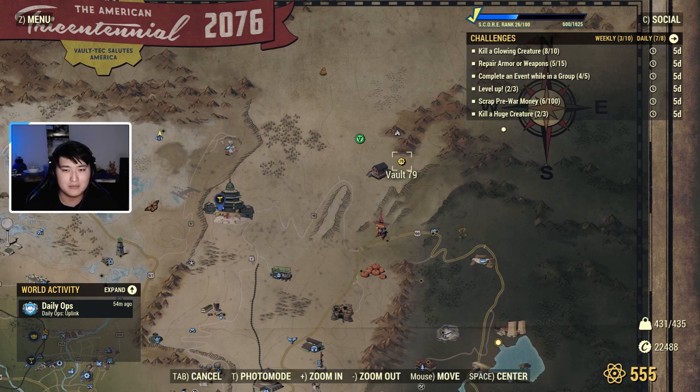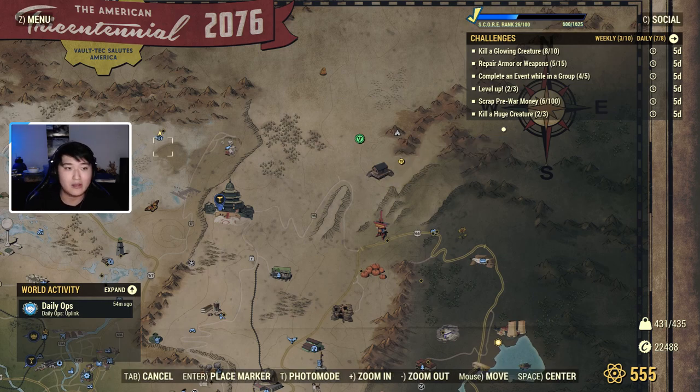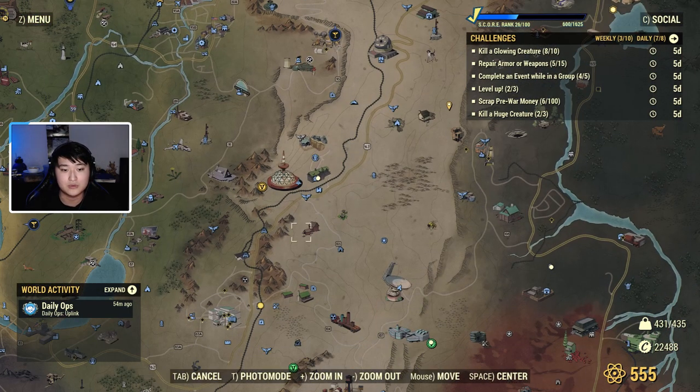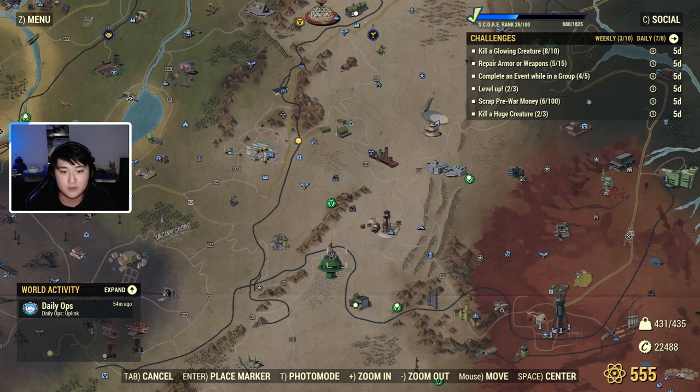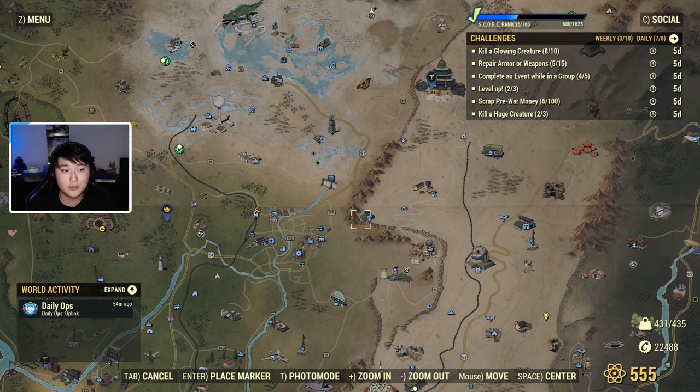There might be a gold press machine at Vault 79 as well, but traveling to Vault 79 requires caps, so you might as well go to either Crater or the Foundation instead.